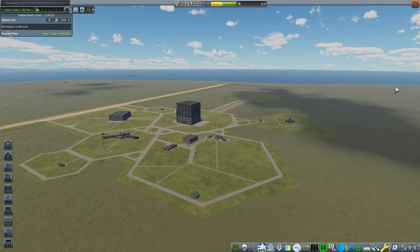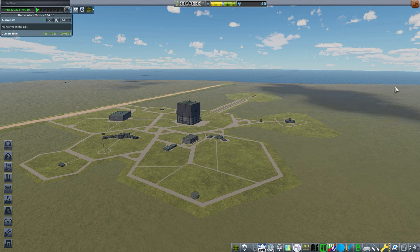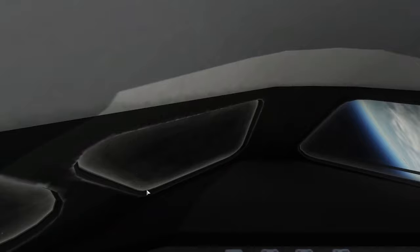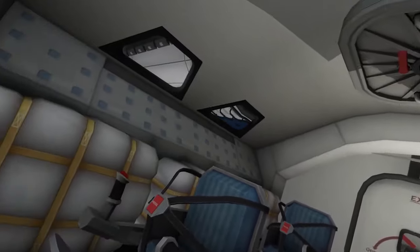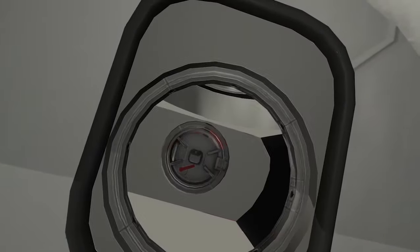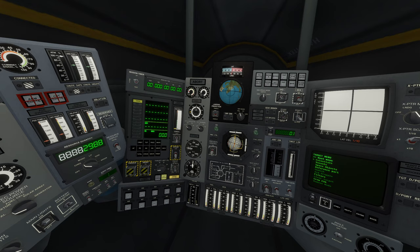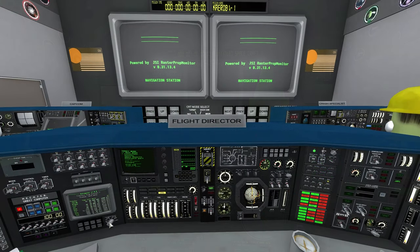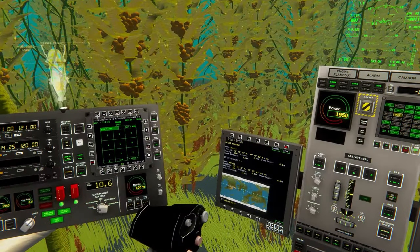Here we are as a brand new Pioneer Space Program. I need to talk about my mod list first. I've got some visual and utility mods, a bunch of IVA mods. Most noticeable is Probe Control Room, which allows me to control unmanned craft from mission control, and Free IVA, which allows me to walk inside IVA space — which is amazing.